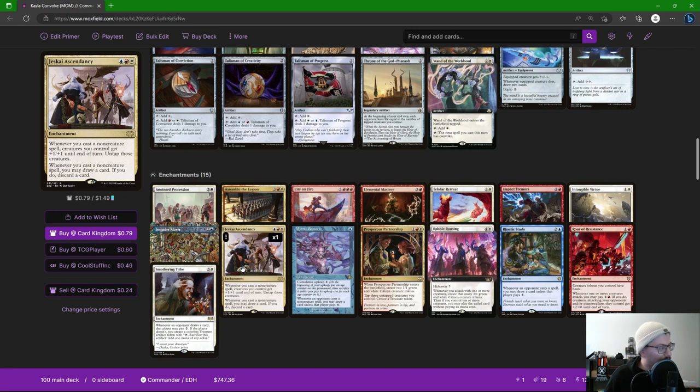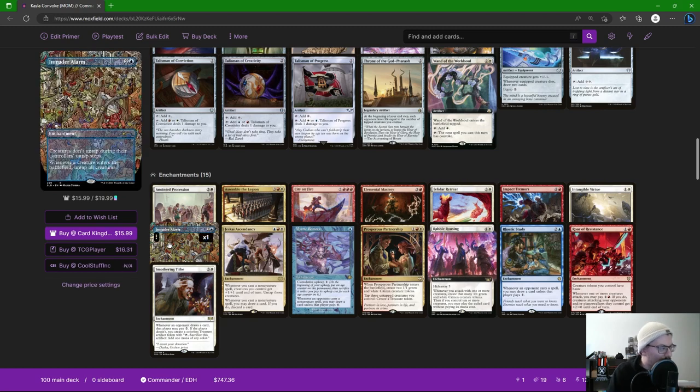With the convoke strategy, we cast the spell, convoke it out, and then untap every creature we have and they get +1/+1 counters until end of turn. This basically lets us convoke all our spells and then still attack and deal damage. Any non-creature spell triggers it — sorceries, artifacts, enchantments. Think about this: at eight or nine mana we play four or five spells and everything's plus five, plus five and can still attack. Jeskai Ascendancy is a crazy card.